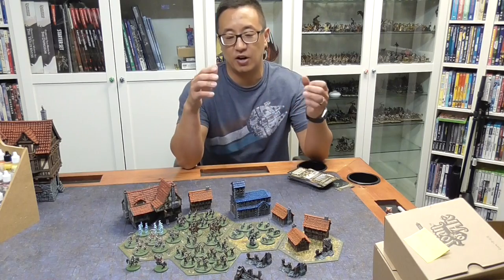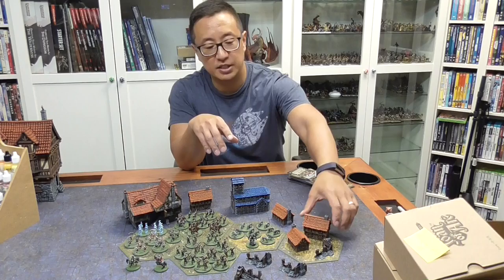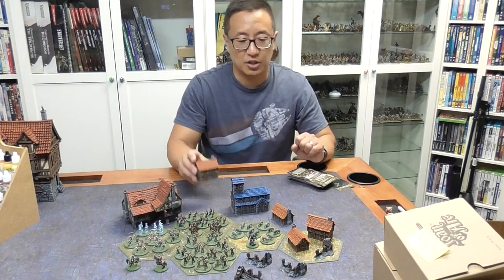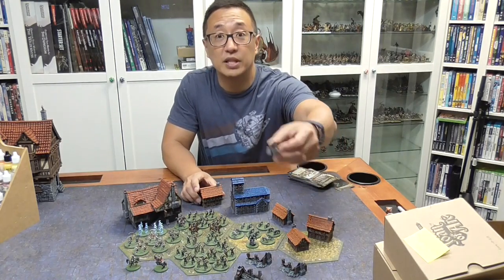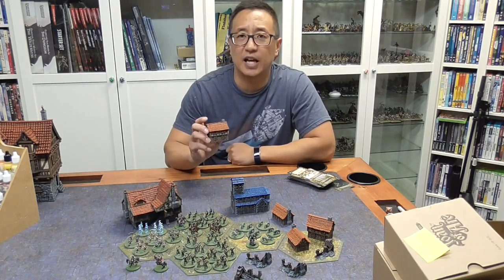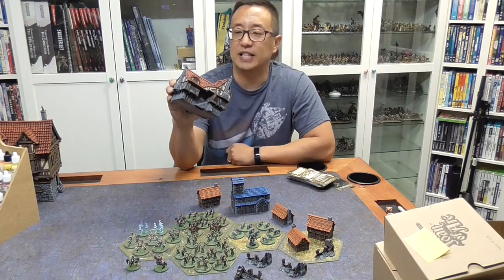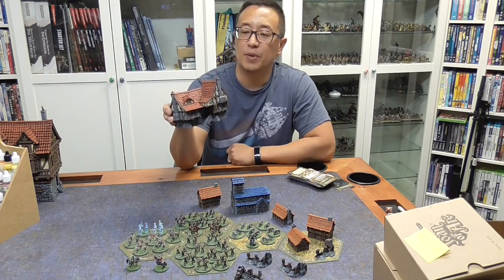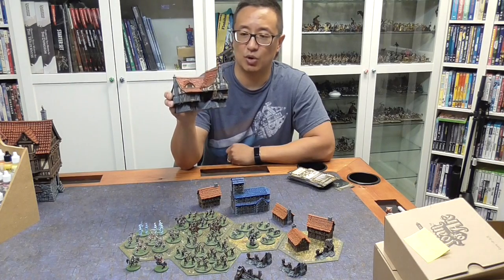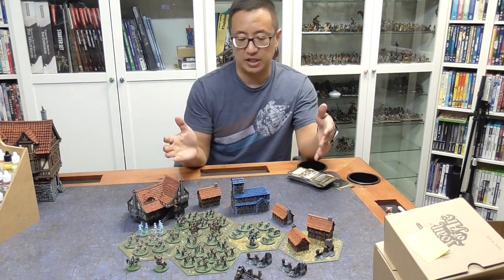What I have here are the buildings that come with the base set, which is the church, two smaller houses, and then this double-decker house. And then this extra taller house, along with these ruins — four of them — come with the Unleashed Hell expansion. I'm not 100% sure. And this bad boy is an ultra exclusive, which I think you had to go all in to get this one, but don't quote me.